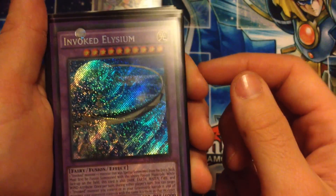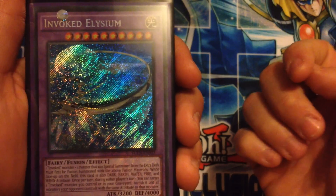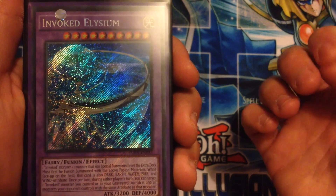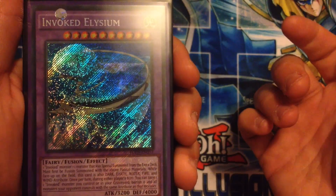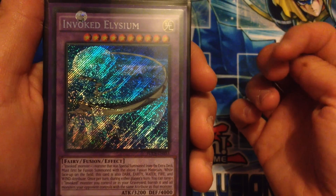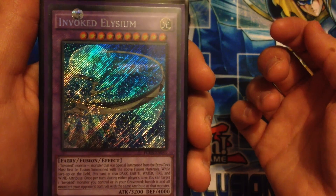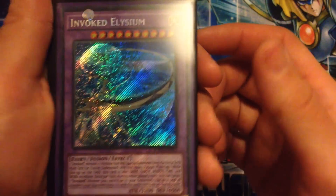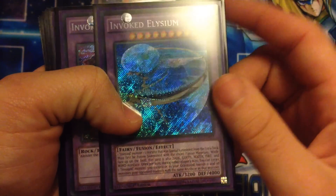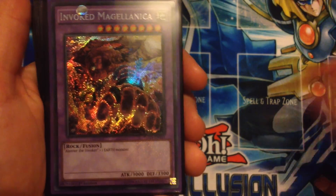Running one Invoked Elysium. This counts as a Dark, Earth, Water, Fire, and Wind attribute monster. Once per turn during either player's turn you can target one Invoked monster you control or in your graveyard, banish it, and banish all monsters your opponent controls with the same attribute as that monster. So you can pretty much wipe out all of one attribute that your opponent controls.